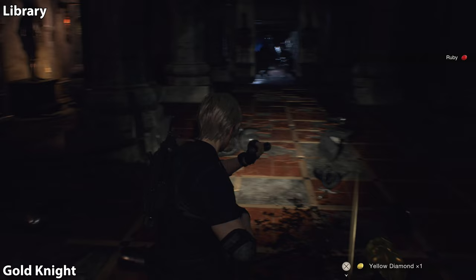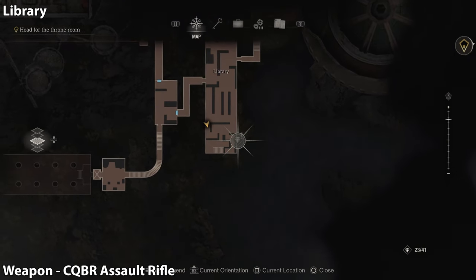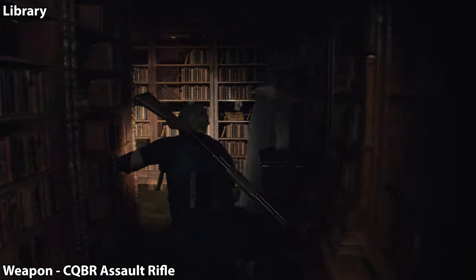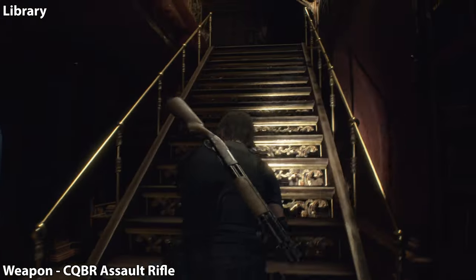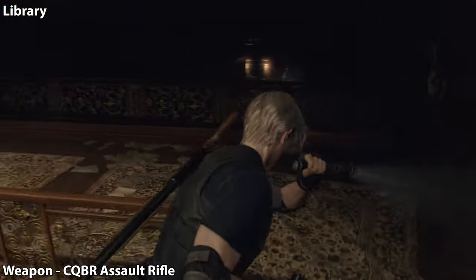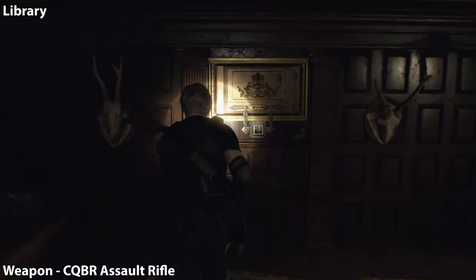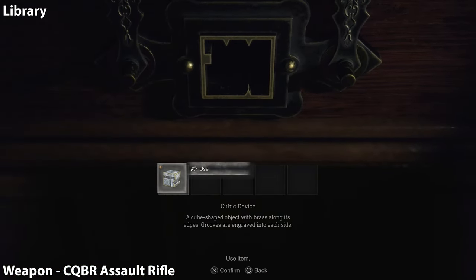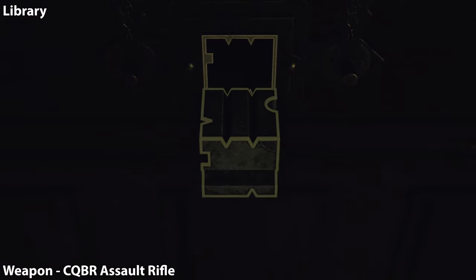Make sure to go to the merchant once again to collect your reward. Now we're going to backtrack to the library, to the very back section — where, as Ashley, you used the lantern to move bookcases around and lowered the stairs. Go up here and there's going to be a cube box. Twist it, rotate it, whatever you need to do to get it into the slot, and you will be awarded with an assault rifle.